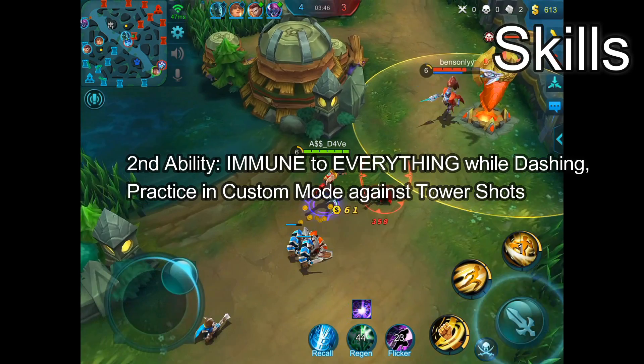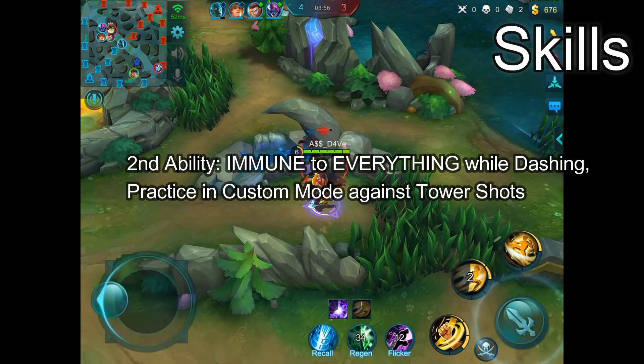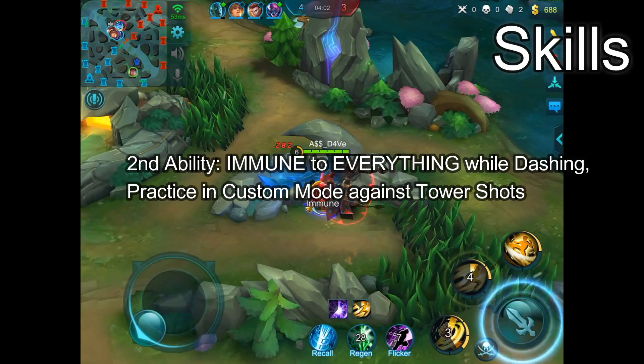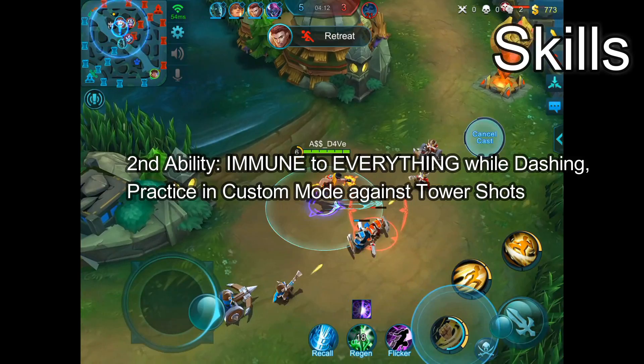Another note: this ability's dashing distance counts towards charging his passive, meaning by dashing you will also charge up your passive much faster. On top of that, this ability will grant your auto attack armor penetration for 2 seconds after a cast, which is extremely OP.